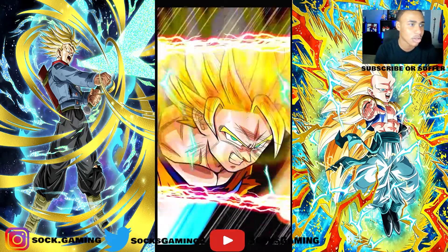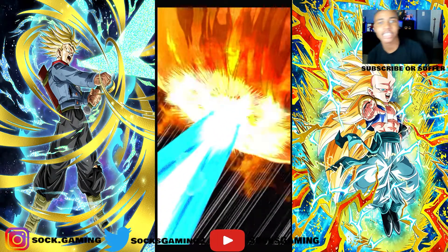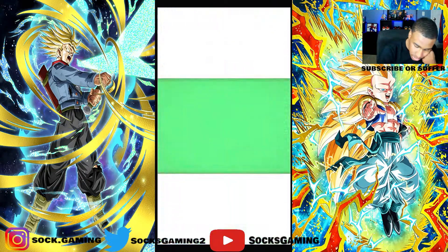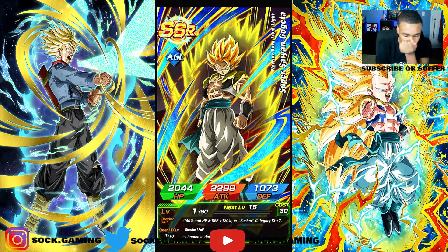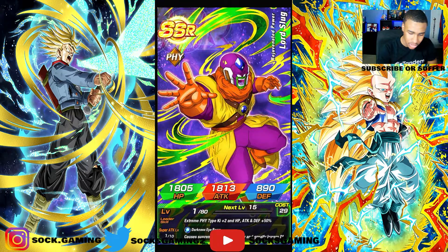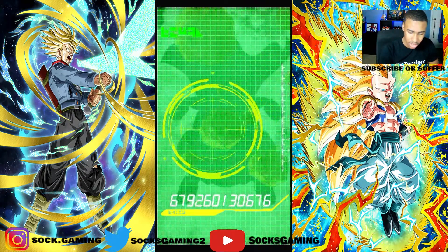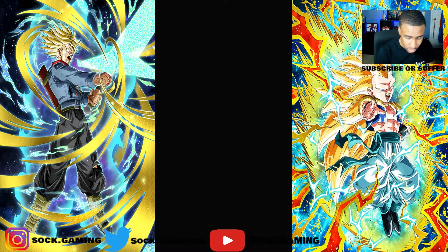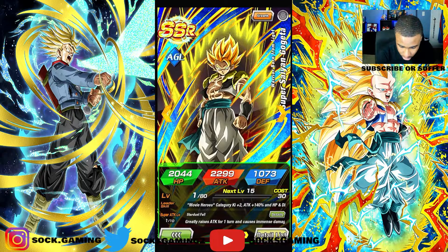I feel bad for people that spent all their stones on that stupid winter banner. Super Saiyan God, let's see what we get — one, two, three. Let's go, that's what I wanted! We got Gogeta! Four, five, six, seven, eight, nine, ten — I can deal with this, I don't have this unit at all. Four SSRs total — that's odd. Let me lock these up.